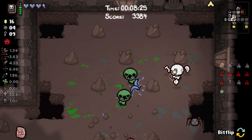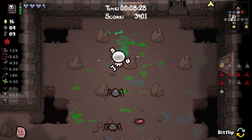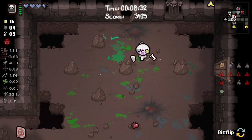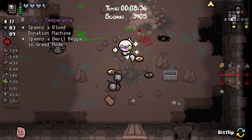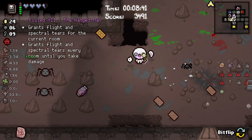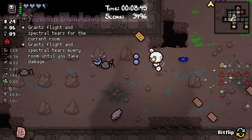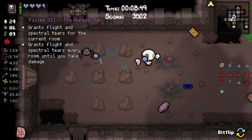This is a hellish room. We keep using the crystal ball when we pick stuff up. Every time we pick stuff up we use crystal ball, so we get mapping, potential for a soul heart, and a bunch of cards.